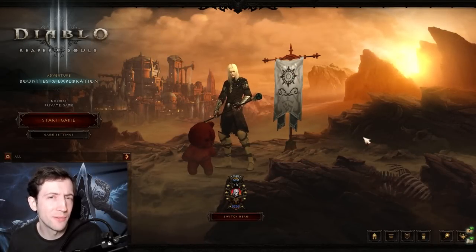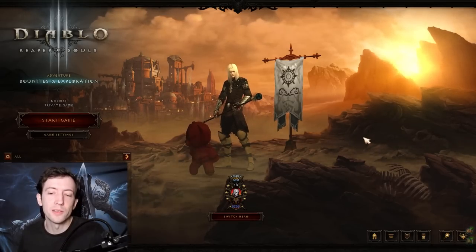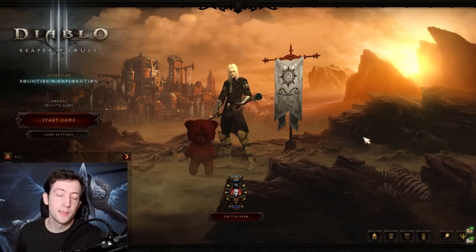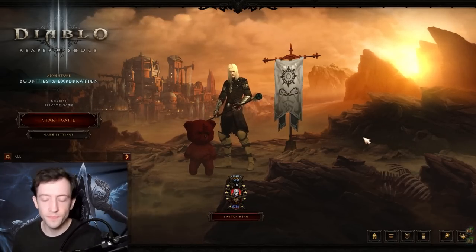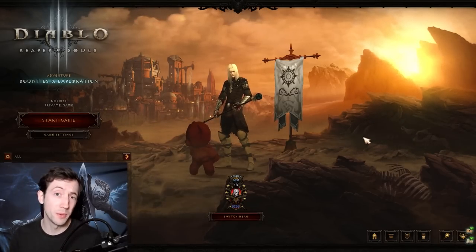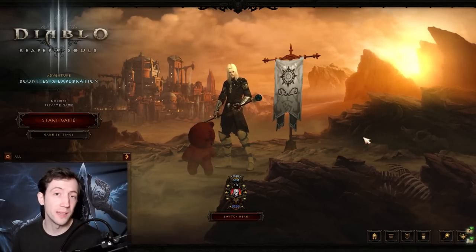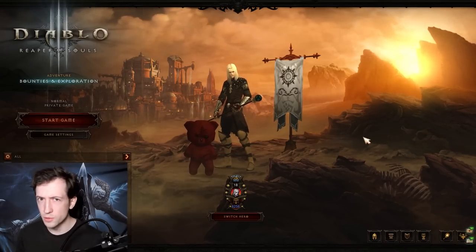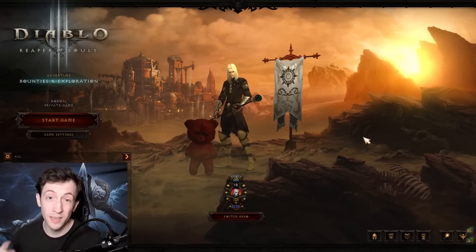Welcome to my leveling guide for Season 28 without the challenge rift cache. I already made another video about the strategy with challenge cache. In Season 28 there's a new Altar of Rites where you sacrifice certain items and materials, including a challenge cache. Some people will sacrifice it at step 15 of the altar, while others save it and wait three or four days until the second challenge cache unlocks. If you don't want to wait and want to blast through the first weekend, here you go.